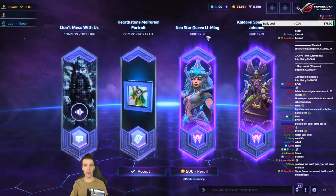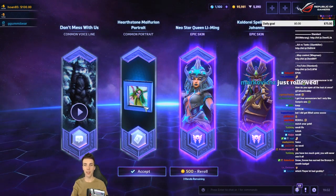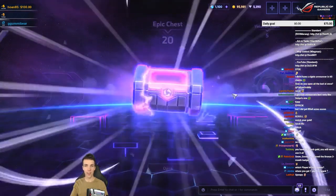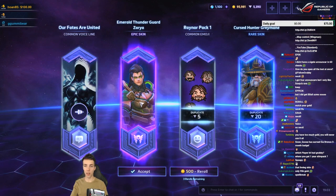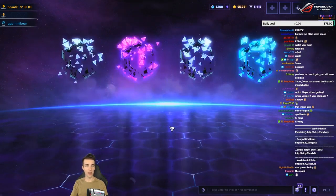Cool — two new epics! New Star Queen Li-Ming and Caldorai Spellbreaker Johanna. The Hearthstone Mouth portrait — I'll take it. Epic, Emerald Thunder Guard Zarya! Yes sir — yes milady, sorry. Yeah, good stuff.